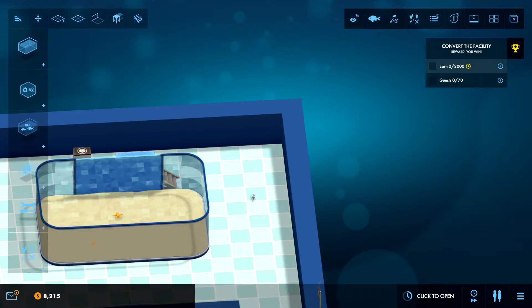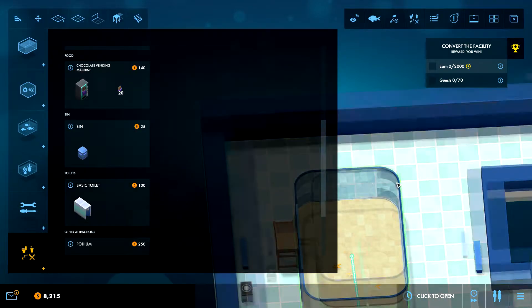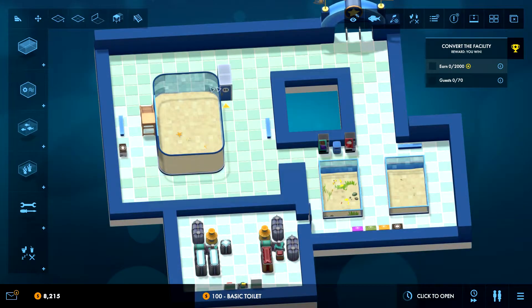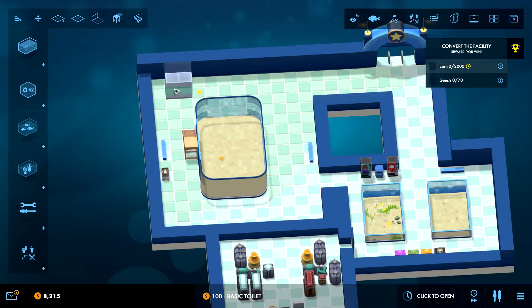We also want the toilet of course. Zooming out to see the range — it looks like it's fairly small, like the benches. I could put it in the middle and it covers most of this area but not all of it.